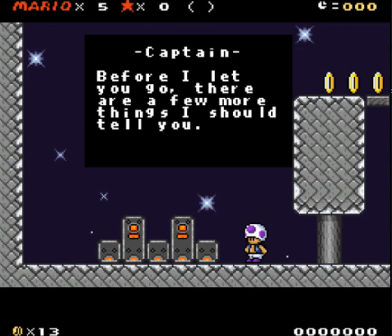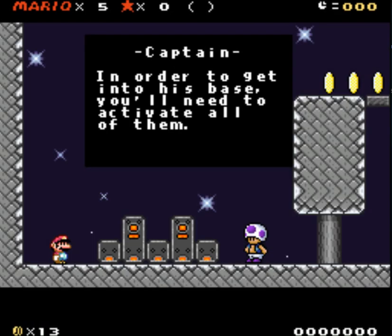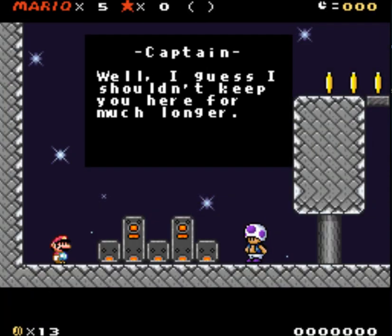Good job. Those are all the moves I know. Thank you, Captain Purple Toad. Before I let you go, there are a few things I should tell you. It looks like Bowser has hidden three switch palaces on nearby planets. Hit all three switch palaces — you can get to the thing if I had to guess. So find all three switch palaces. Luckily that gives you the choice of which planets to explore first. If you're ever struggling with a stage, remember you can always try another one in the meantime. That's nice. I love the power of choice.